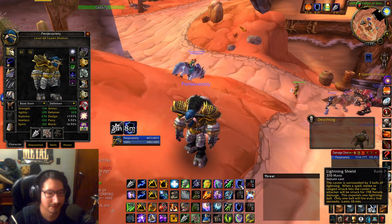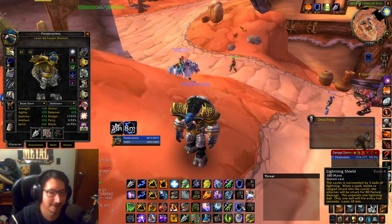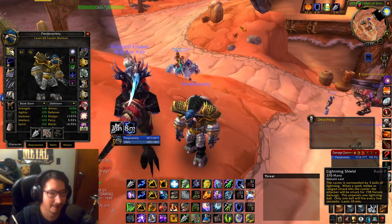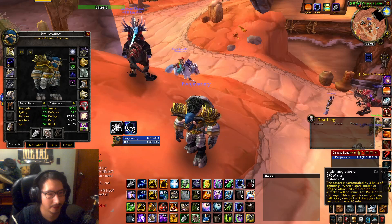There are two different levels of Lightning Shield because in this version you've got to refresh Lightning Shield. So you could either use rank 3 or rank 4. At the start of a boss pull you'd use max rank. That's like the main difference here.